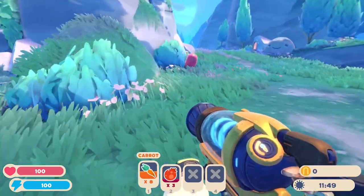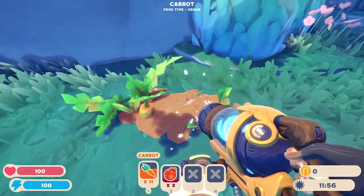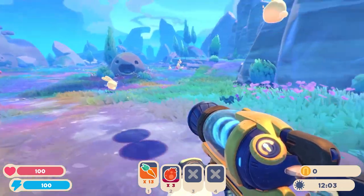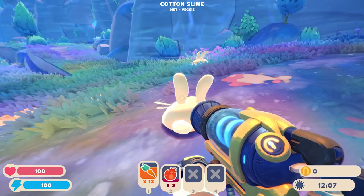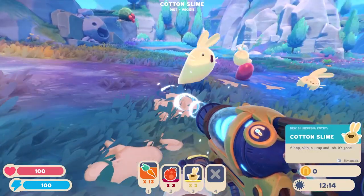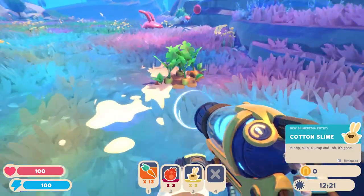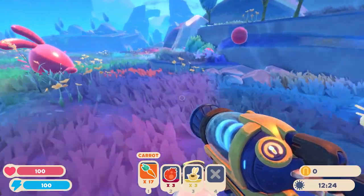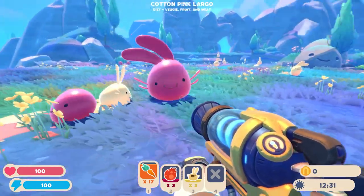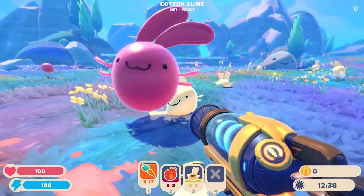All right, so we have carrots and pogo fruit. These pink slimes have a diet — if I go over them you'll see up at the top: fruit, veggie, and meat. Pink slimes will eat just about anything, which makes them very versatile and a great way to start this game out. Since I already have a couple in there, I don't want to get any more. But I do want to grab these guys — these are new. Cotton slimes! We got these little bunny slimes here. Let's grab a couple of them. I'm going to go with three for now — three is a good starting number. What we will do with them is bring them in and place them in the same pen as the pink slimes.